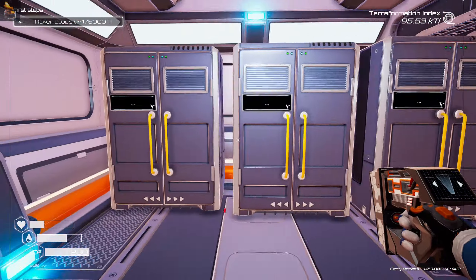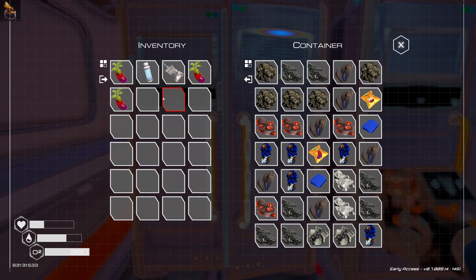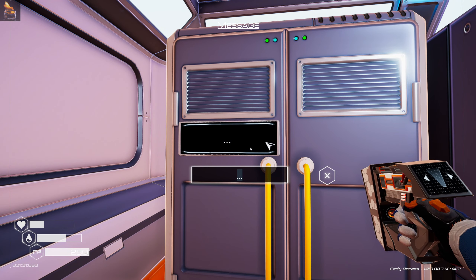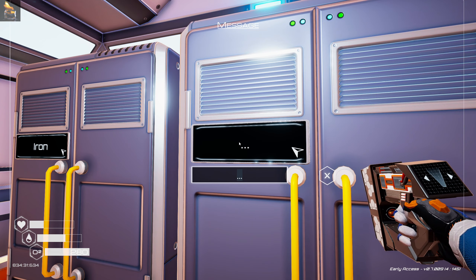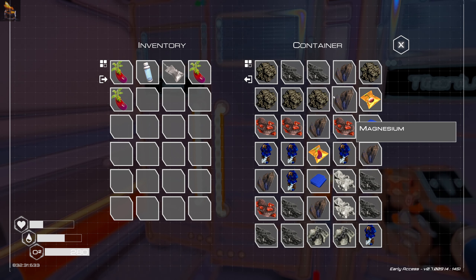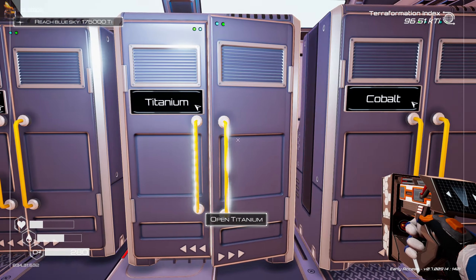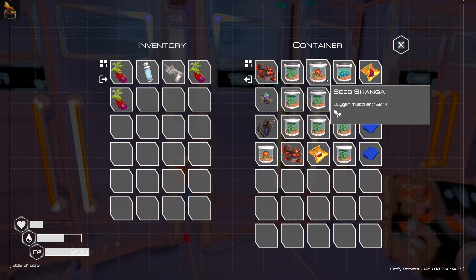So we've got four of these containers and I'll show you what I've got in each one. It's not organized at all at the moment — I know I need to do that. It looks like we can change the text as well, so we could put iron, titanium, and obolt. We've got iron, silicon, and magnesium. I'll just put silicon here. I'm not going to organize this yet because I just don't have enough stuff. I've got seeds as well — loads and loads of seeds.